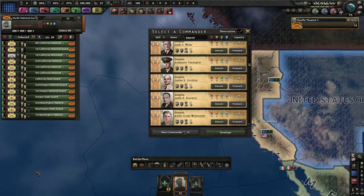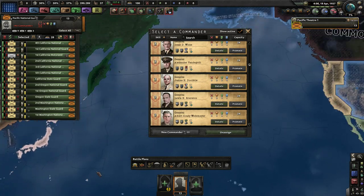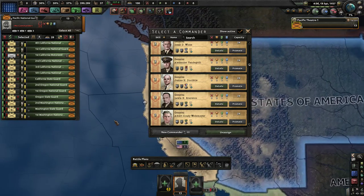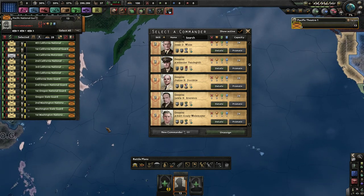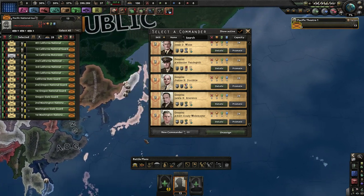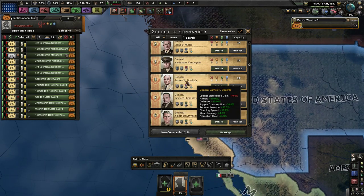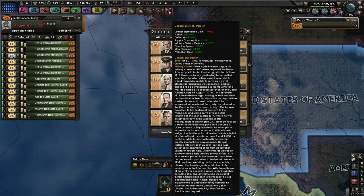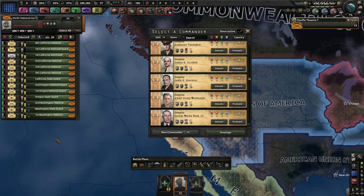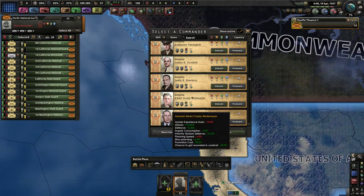The famous Doolittle Raid was the raid after the bombing of Pearl Harbor — to bomb Tokyo in response to the bombing of Americans, to show that they had the capability. Of course, they did not have the capability to come back, so they had to land in China.